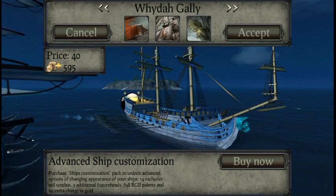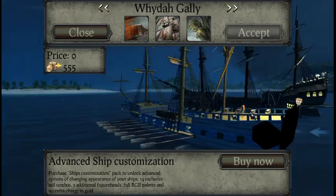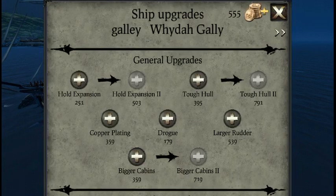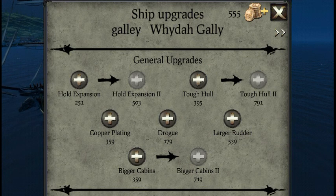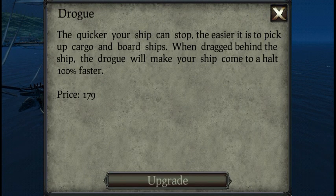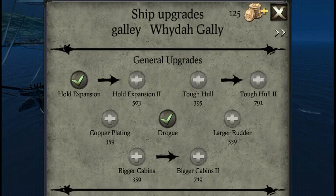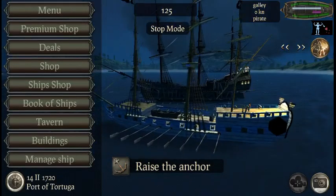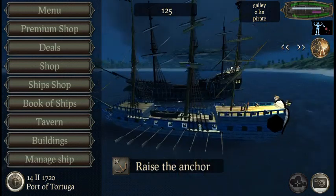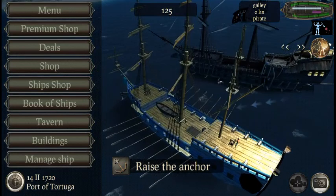Yeah, let's do this. Tell me what you think about this customization option for the rider galley — I think it's my executive ship, the one I take for trade and all that. That's it for the customization option. I'm going to be upgrading it later. Let's just do a little bit of upgrade. I'm going to try to max out both ships. That's it for the customization option — it's pretty nice.